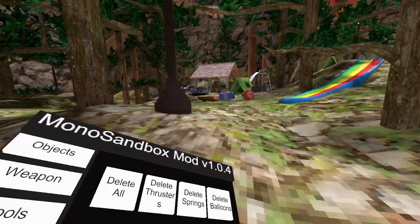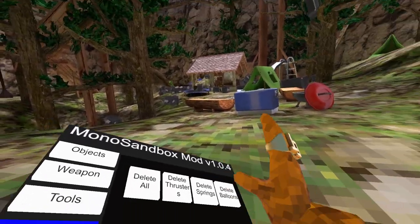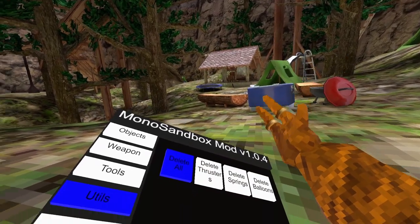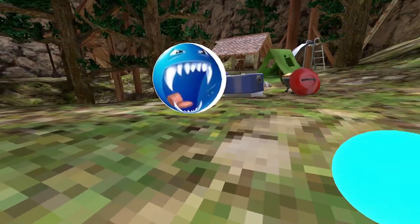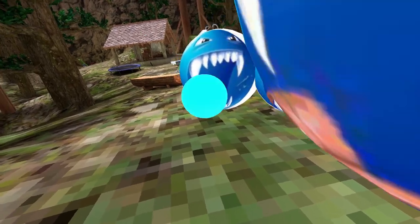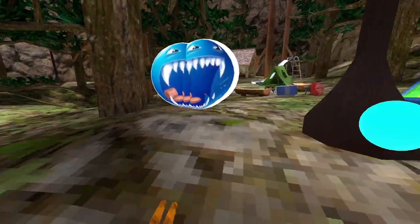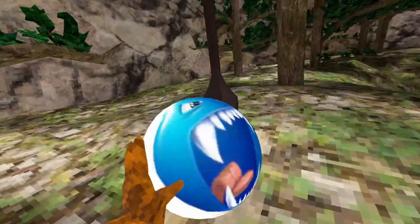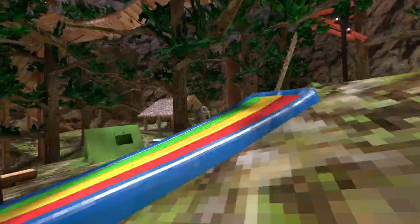Then we've got the utilities — if you have a bunch of stuff, you can just delete it all. Now we got the fun stuff. This is 'the entity' — what the heck is that? Why are they all like that? That's creepy! It just kind of exists, you know. Oh gosh.